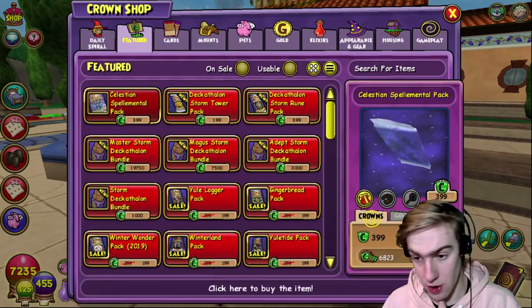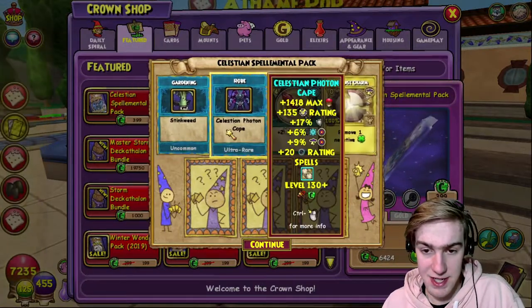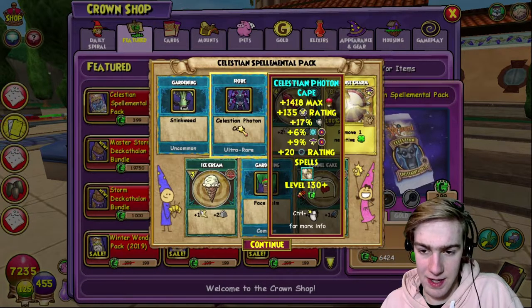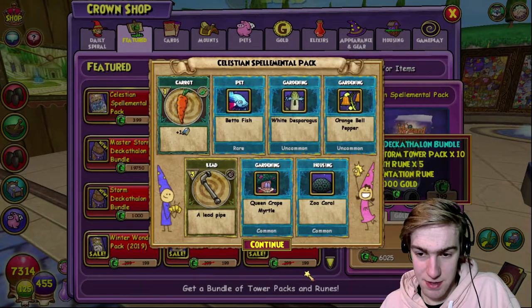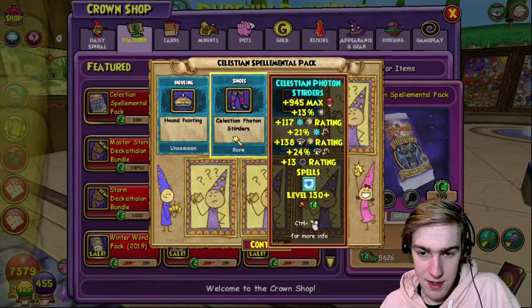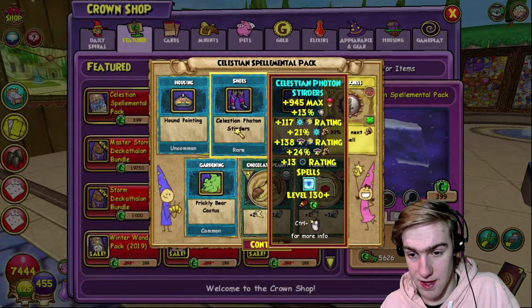We got a frosty fish - not exactly what I was wanting, but we can do with the frosty fish. We got some stinkweed, even better. Here's a robe, finally! It's the ice and storm robe. We got a better fish, it's pretty bitter. Next pack - Celestian Striders! We got the ice and storm ones, in case you want to see - there they are.